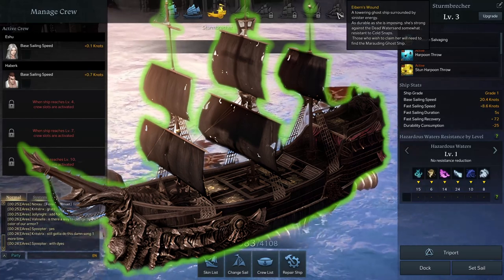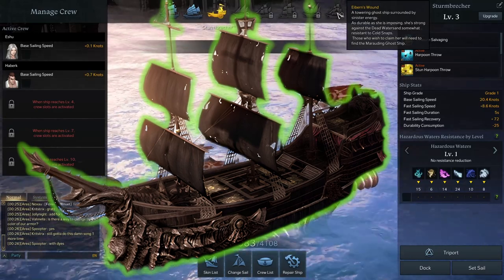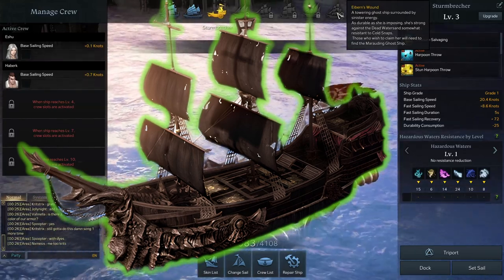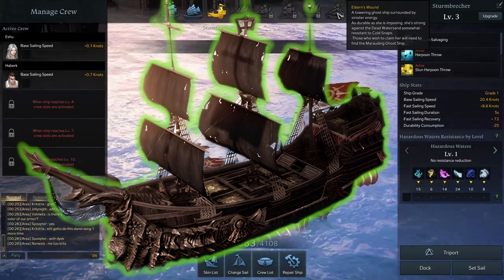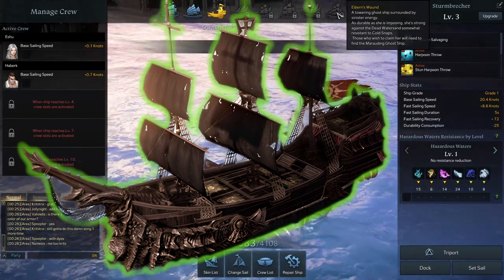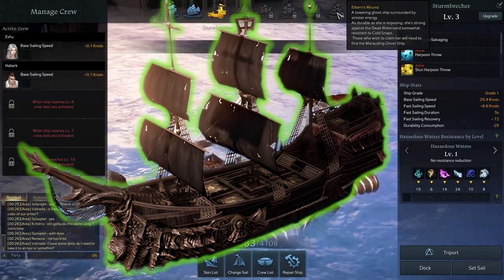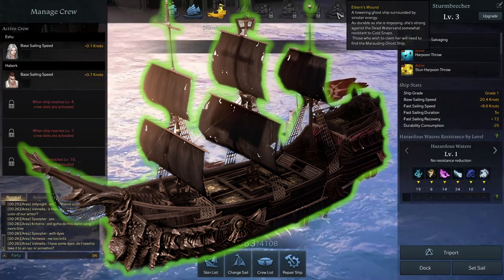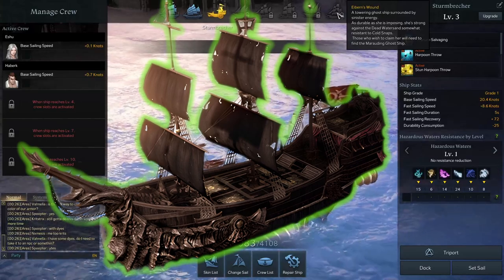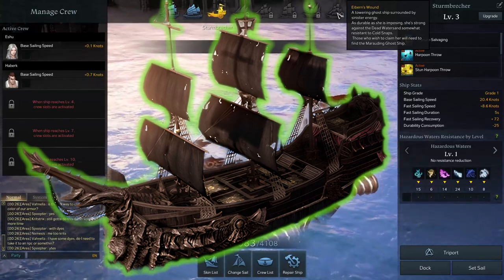I think it's a huge quality-of-life improvement and an absolute must-have ship for pretty much everyone, especially new players like myself. Hopefully my explanation on how to get the Ghost Ship wasn't too unclear. If you have any questions let me know in the comments, or if you want to see other content like this give me some suggestions — this is a very new game and I want to make content that's tailored for you.